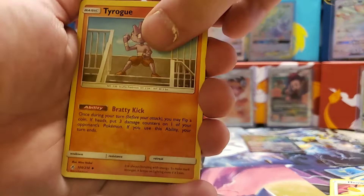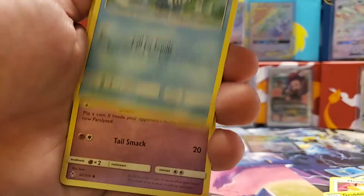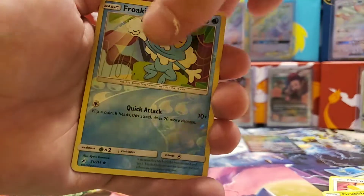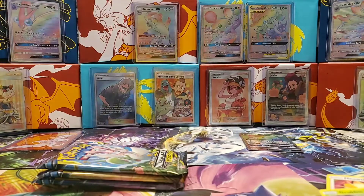Fourth pack: Green's Exploration, Trumbeak, Happiny, Caterpie, Clefairy, Poliwag, Ekans, Drowzee, reverse holographic Froakie, and a Genesect GX — that GX is non-holo.